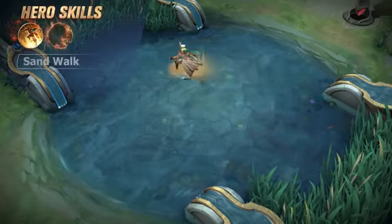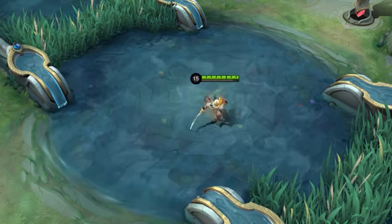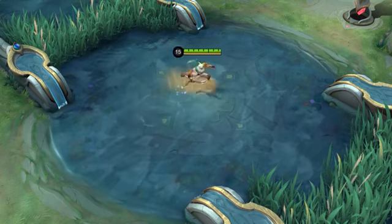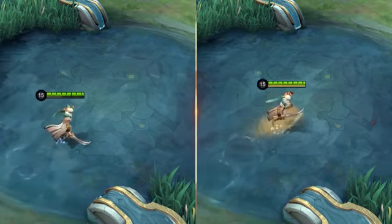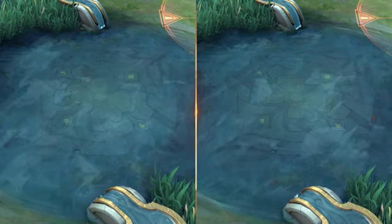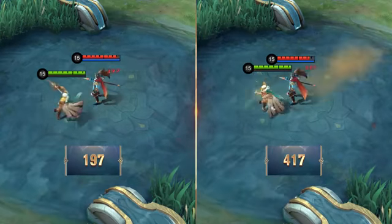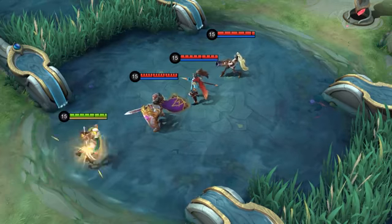Passive: Sand Walk. Khalid accumulates Desert Power while moving. When Desert Power is fully charged, Khalid will slide on sand, acquiring extra movement speed and an enhanced basic attack. The enhanced basic attack allows Khalid to dash to the target and raise a sand wave, dealing damage to the target and enemies behind.